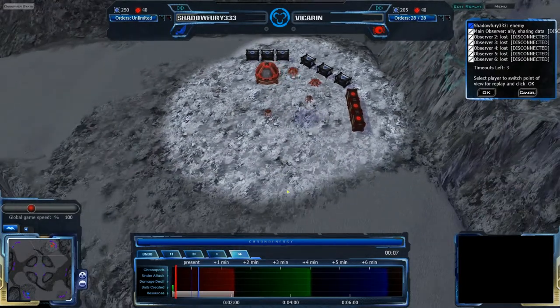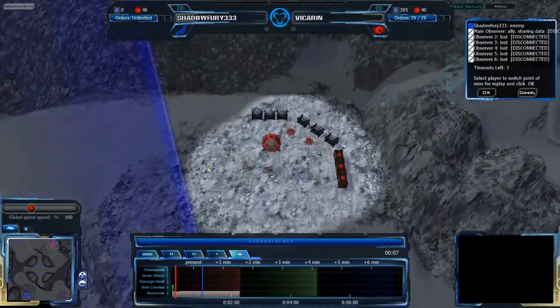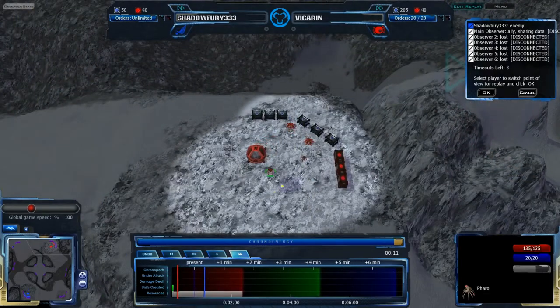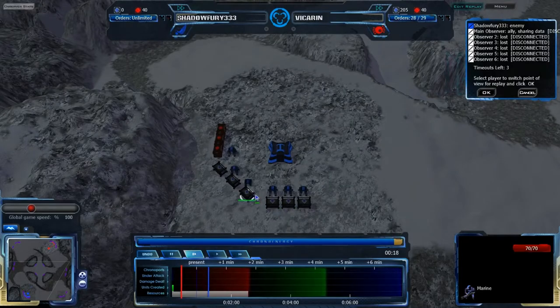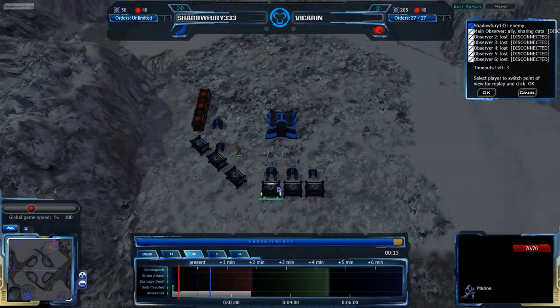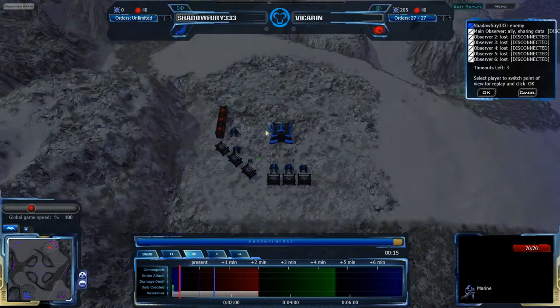We've already done some tests earlier where I was CISO and he was Grekim, and this is another one where I'm CISO and he's Grekim, to see if I can just pull it off. I'm starting out with 5 LC and 1 QP — a bit of a mistake actually, I meant to do 6 LC, but this should still work.